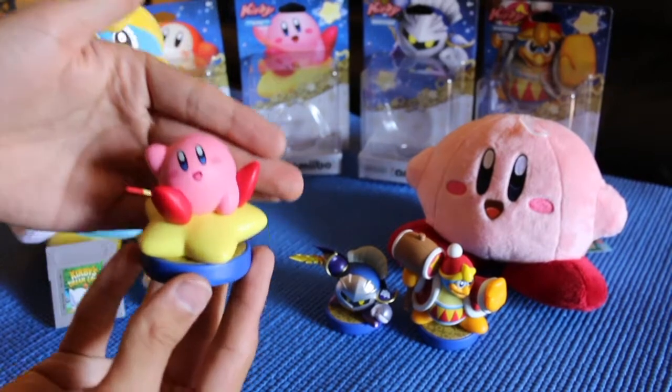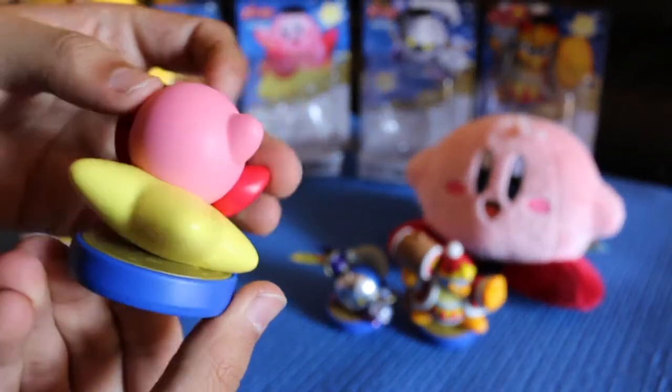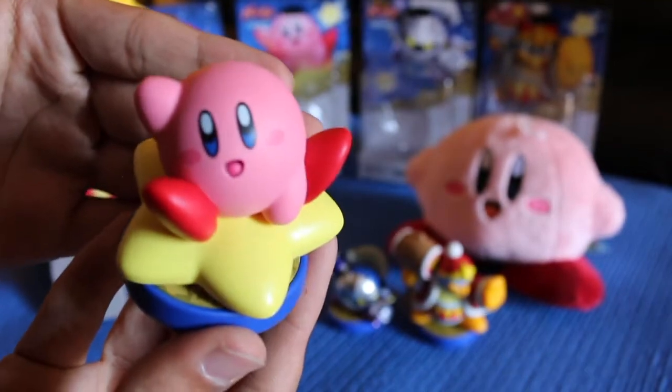Here we have Kirby sitting on his Warp Star. This is a really simple Amiibo, but it looks really great. I find that characters that have minimalistic designs like Kirby and Waddle Dee look really great when they're turned into Amiibo.